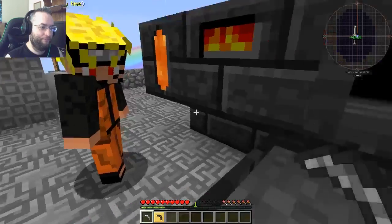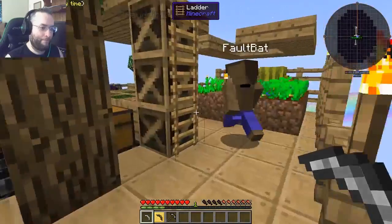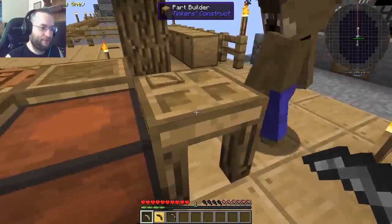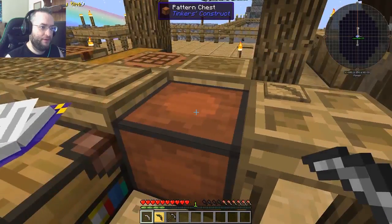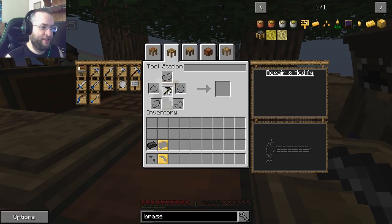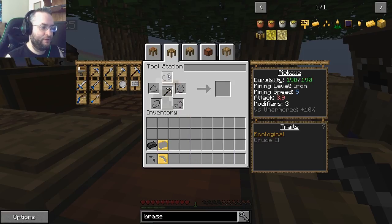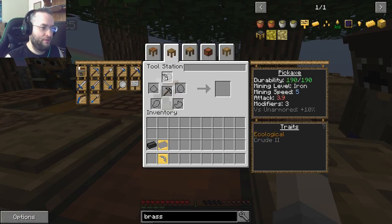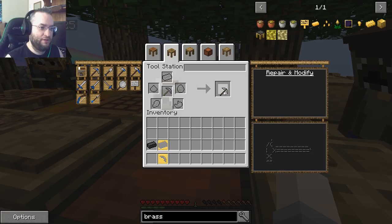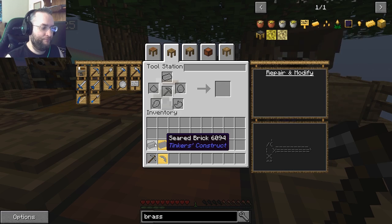Now here's our old pickaxe. Alright. Bring that over here and take it to the tool station. The tool station. Alright. So I'll go ahead and put the pick in the middle. That's right. Alright, and then stick the pickaxe head in one of the slots around it. Okay, and it becomes an iron pickaxe. Boom. That's how you upgrade tools. Awesome. You can also make new tools the same way using the casts.